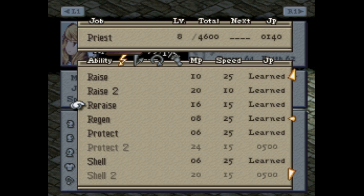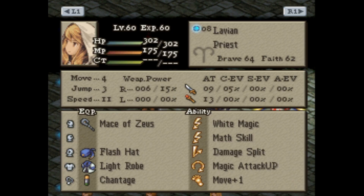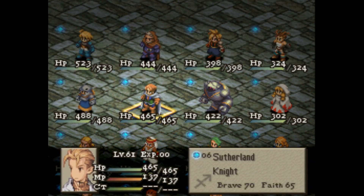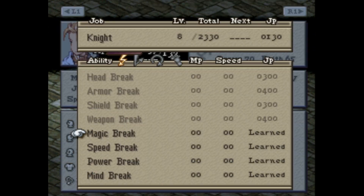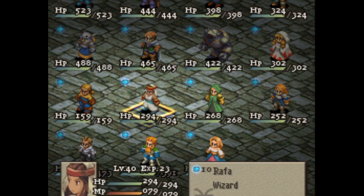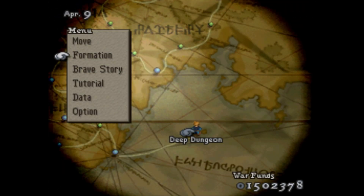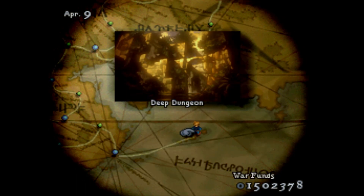The priest got a lot of stuff from Calculation, so now she has Re-raise. There's an option to get everyone Protect and Shell if they need it. Other than that, the dark knight didn't have any Talkmy Night — the weapon break and power break. I don't think I'm really gonna use it, but it's nice to have. You can do it twice because he has two swords, so you get double effectiveness.